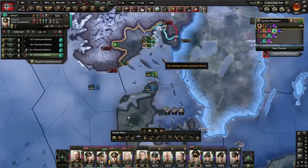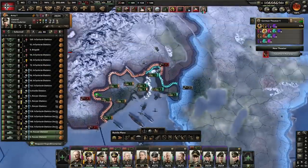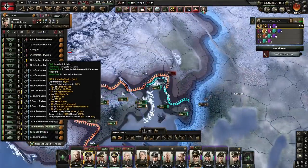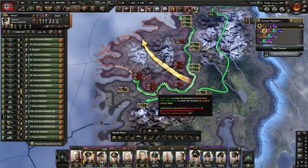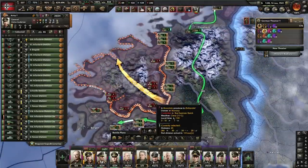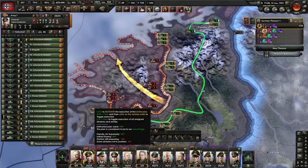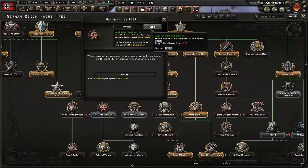And there we are — Oslo, the capital, has fallen almost immediately. Now let's bring up a couple of panzer divisions to the front and we can have a lot more fun. The British turned up to help defend Norway but unfortunately they've been encircled and cut off in the Norwegian mountains, and that means they're all about to die.